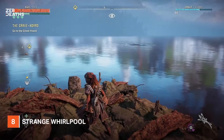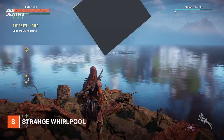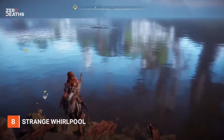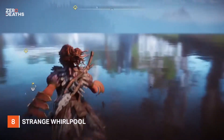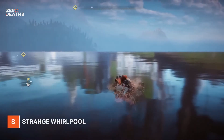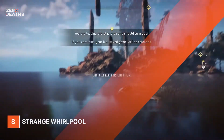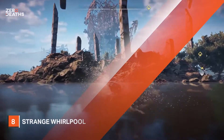Number eight: strange whirlpool. Speaking of landmarks, one in particular grabbed the attention of players — a mysterious whirlpool off the map's eastern coastline. It's in plain sight, making us think it's certainly there for a reason, but as it is outside of the playable area, it remains somewhat a mystery, and there are certainly a whole lot more mysteries within the world.